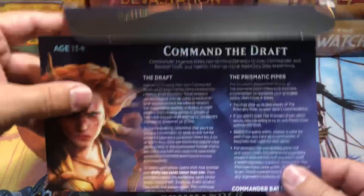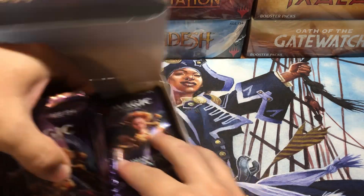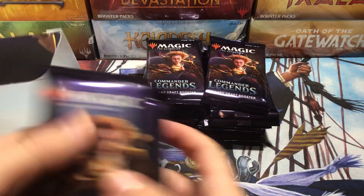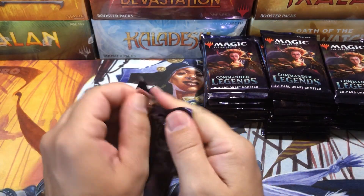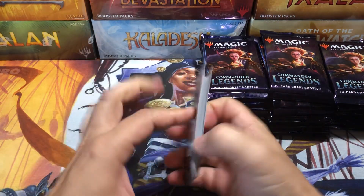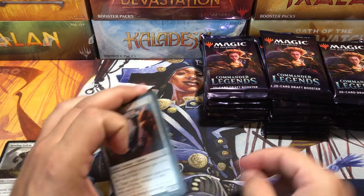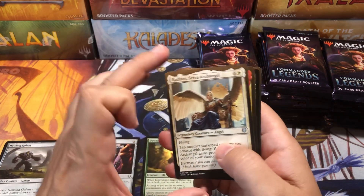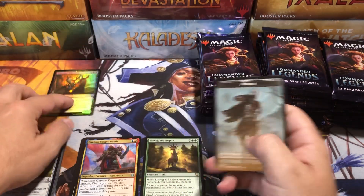Commander Legends goodness. Commander Draft — I'll try and do that. Oh wait, we can't draft because of COVID. Break out these packs and see if we get anything spicy. We'll count up the mythics and the portals and all the spicy hits. Dawn Glade Regent, Sir Archangel, Captain Margus. We do get our first foil, a Guiltleaf Winnower, and a token.